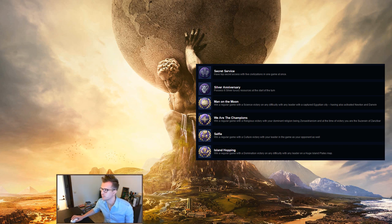We Are the Champions: win a regular game with a religious victory with your dominant religion being Zoroastrianism, and at the time of victory you are the suzerain of Zanzibar. As mentioned with the Germany achievement, you can restart Duel games with three city-states until you get Jerusalem for that achievement, and the same thing applies here — restart until you get either Zanzibar and go for this achievement, or Jerusalem and go for the other one. If you're lucky you might get both in one game.